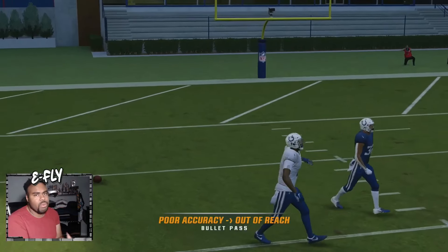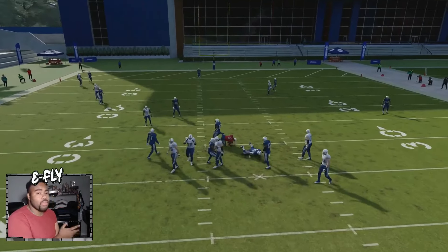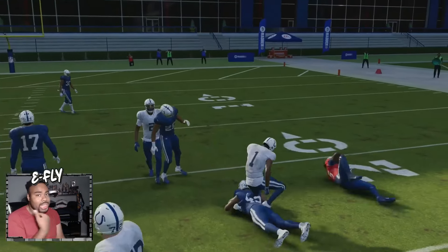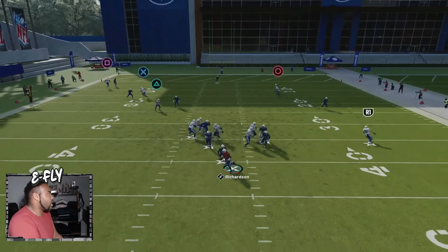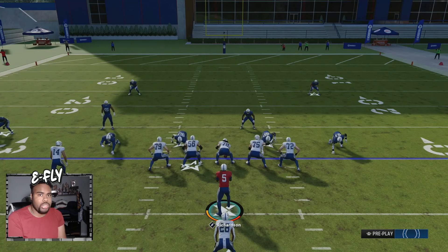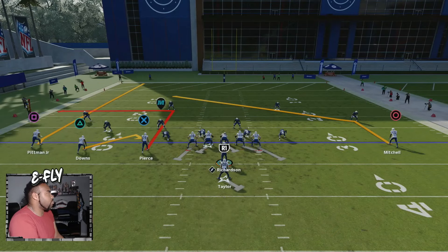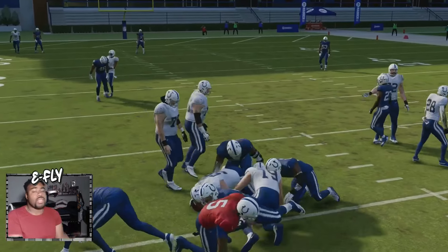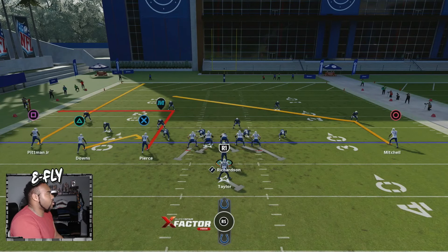If you hold RT they're going to disengage, so wait for them to get into an animation before you start running, or just run away from the situation towards the outside. Instead of complaining that somebody is glitch blitzing or causing trouble, go ahead and block an extra person. Block that extra person and it helps out. If they still come in, that's just the game. You can slide protect to the right, block the running back, and ID the blitzer — now if you stay in the pocket you have a lot more time instead of just letting that blitz come in.